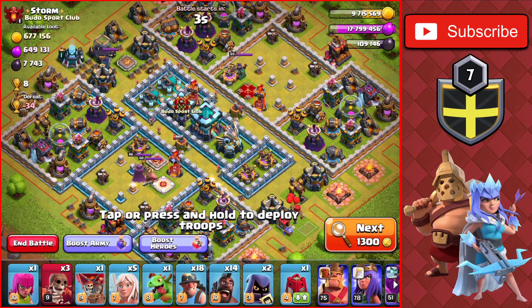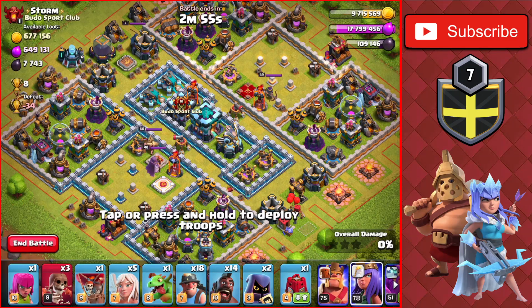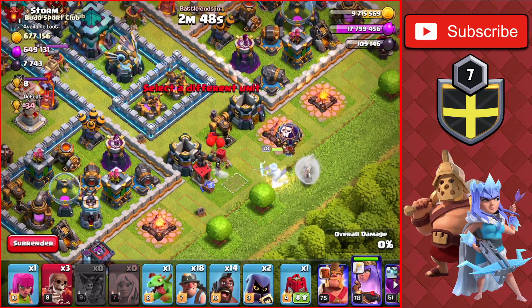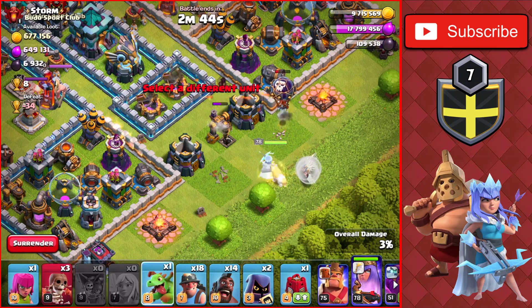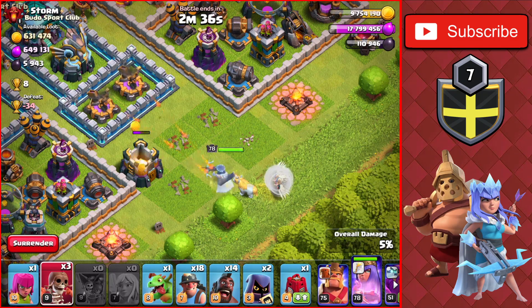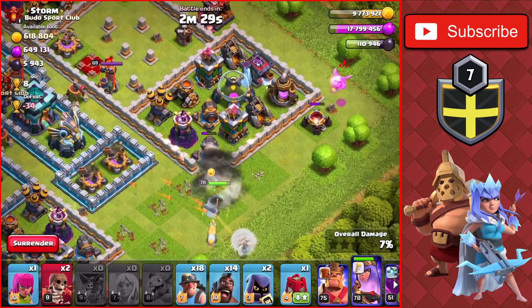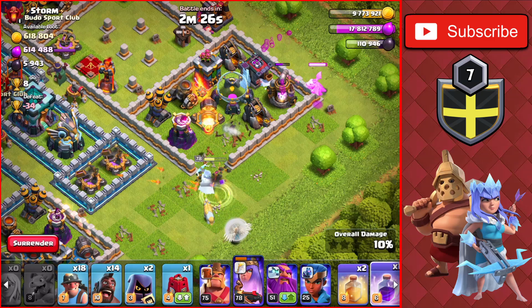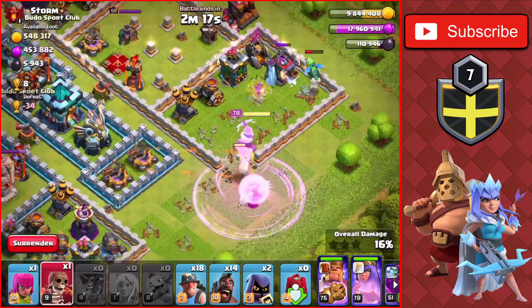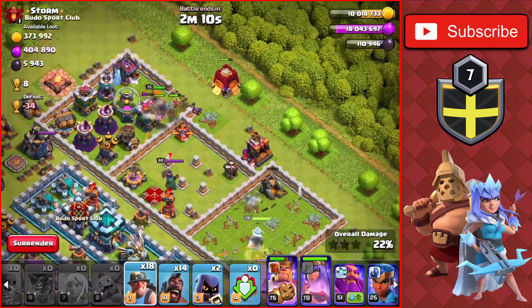We found a TH13 base with 650,000 of each. I did a bit of attacking off camera and we're almost up to 20 million elixir. We'll drop the Queen at the bottom with a queen walk going into the base, drop wall breakers for her as she attacks two gold storages and heads up toward the top. We'll drop a baby dragon on the right and eventually make our way in, dropping a Rage spell since there are a ton of defenses targeting her. We drop the King with the Siege Barracks at the top.